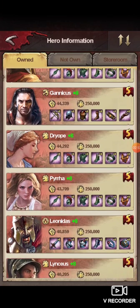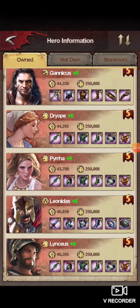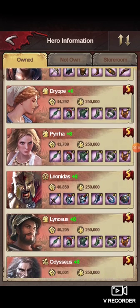Dryope you can ignore — I trained her early game, but she's not really the greatest for hunting. Pyrrha I used when I was having trouble keeping my tanks alive. She has decent damage but is not really a huge necessity to train. Just something to consider if you are having trouble staying alive, because she does have a damage reduction ability.